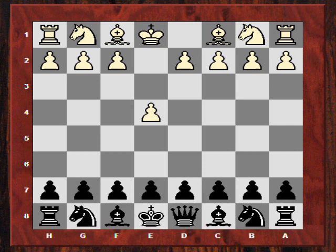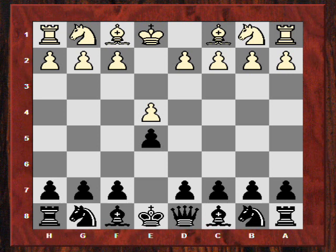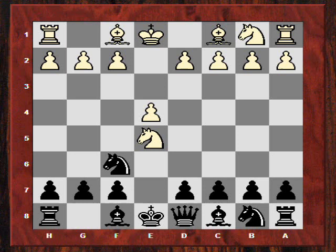Capablanca was already keen on classical openings by playing e5. After Nf3, he played Nf6 — pioneering Kramnik's favourite defence at this young age: the Petroff. A very solid, symmetrical defence. After Nxe5, he played Nxe4. After d4, he played d6.